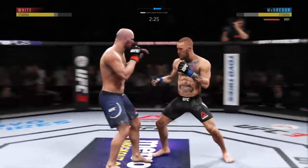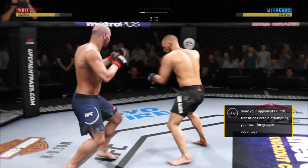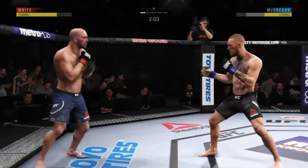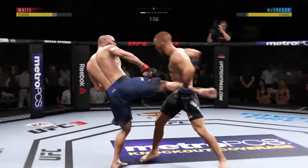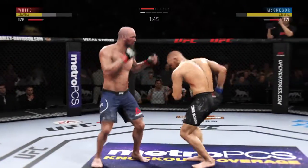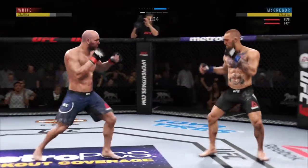Beautiful kick to the body. Lands a giant kick. Big shot with the left — lands a massive left hand. There he swung with a haymaker. Two minutes now to go in round one. Caught the kick there, the kick gets through. Significant striking attempt, but a huge block. Conor McGregor with some body shots — debilitating shots to the body.